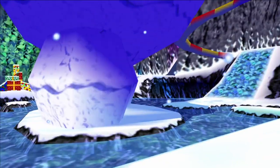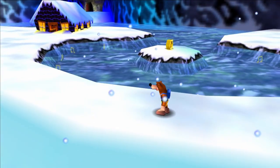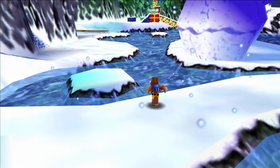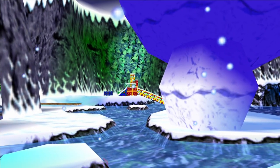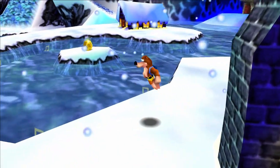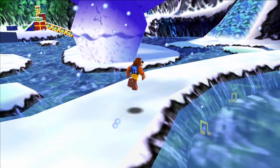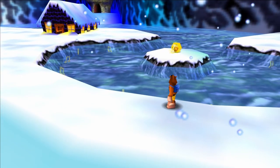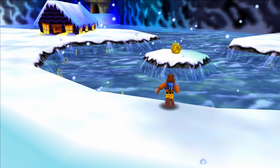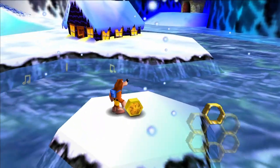Here we are in Freezeeasy Peak — you can tell by the snow and the giant snowman. The first honeycomb piece is among one of the snowmen that you attack with the new ability you learn from Bottles near the presents. You can fly up and do a dash attack in the sky — there are little X targets on top of their hats. Once they're killed there'll be stuff underneath them, and one of them has a honeycomb piece. There's the first one of Freezeeasy Peak.